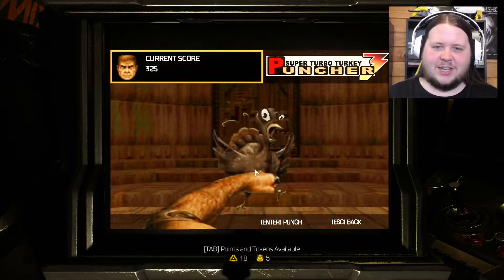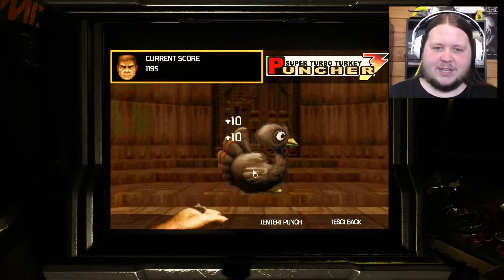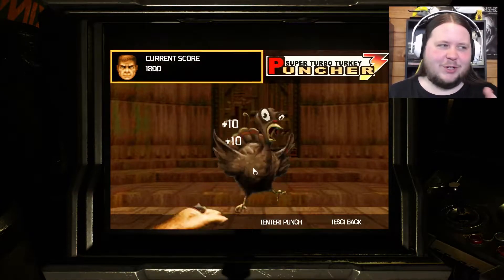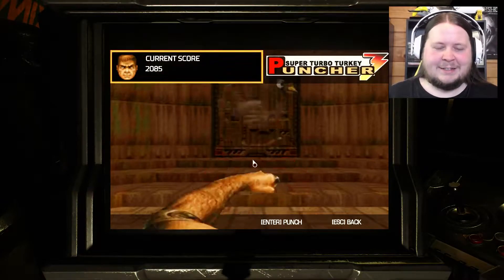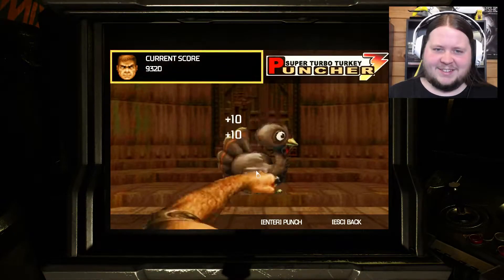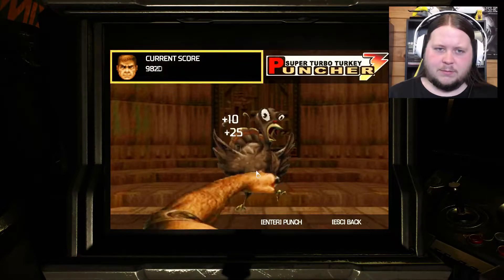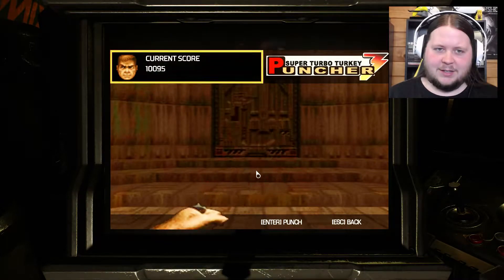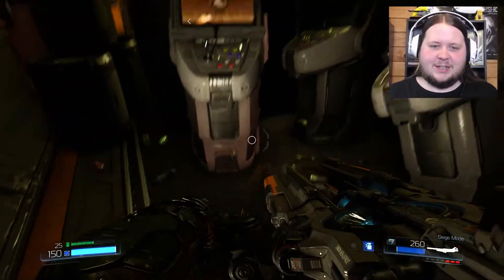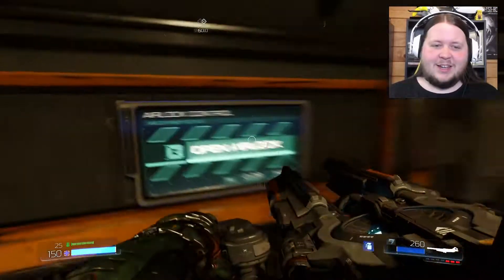That's right - you just gotta keep punching. It's Super Turbo Turkey Puncher - you just gotta keep punching. I don't know if there's an achievement or something special for getting a certain score. They've got classic Doom style, and like the original Doom face over here. I'm gonna punch until I get 10,000 points. Nearly there - 400 more - 70 - okay, I got 10,000 and nothing's happened. I'm not gonna bother going any further. Let me know in the comments if anyone knows if you get anything for continuing to do that for ages.